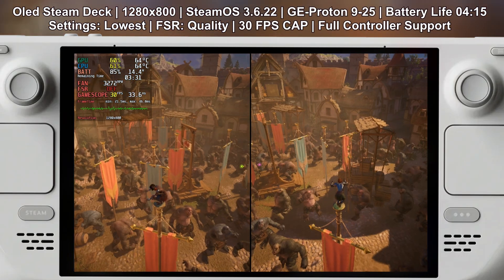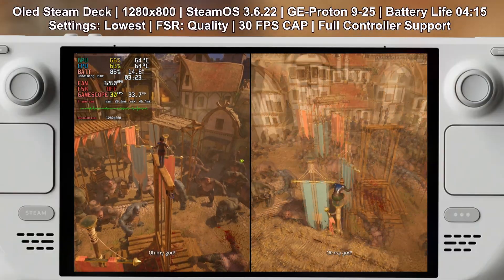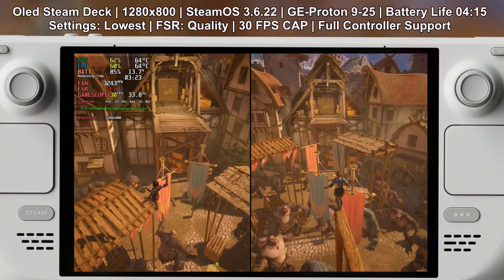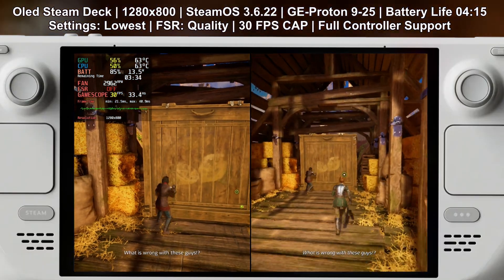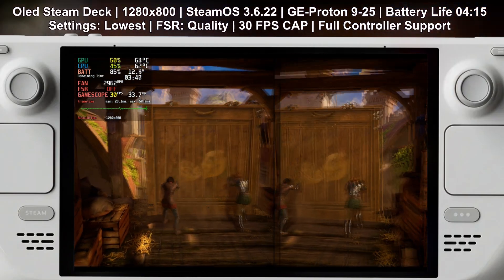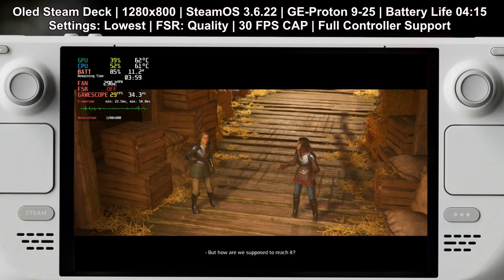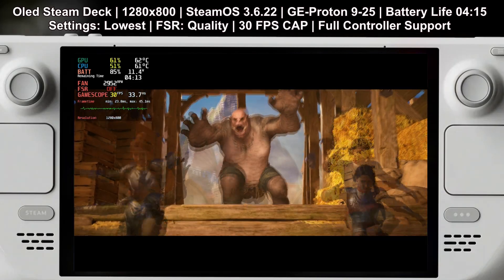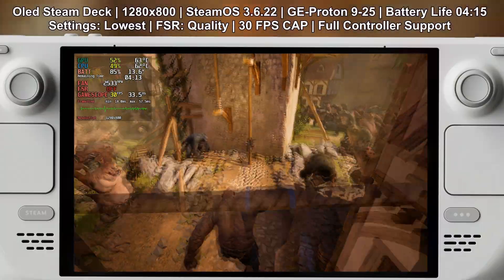So, is Split Fiction worth playing on the Steam Deck? Absolutely. It runs surprisingly well for a modern split-screen game. Low and medium settings provide a great balance of visuals and performance. Playing on a TV or monitor at 1080p is totally viable. Co-op gameplay is smooth, and multiple controller options make it easy to set up. For a game like this to run at 50 to 60 fps on a handheld device in 2025 is really impressive. If you're a fan of co-op experiences, this is definitely one to check out. Thanks for watching — I'll leave you with some more gameplay. Drop a like and subscribe, and let me know in the comments what other games I should test next.